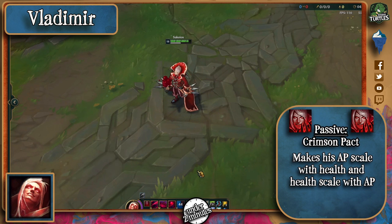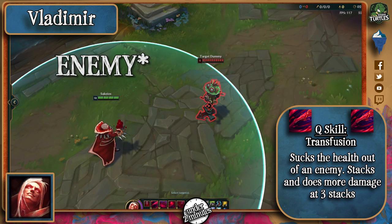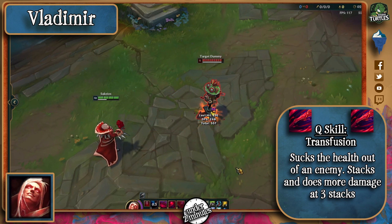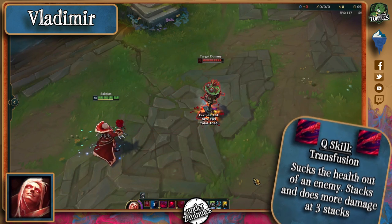Vlad's passive makes his AP grow with health, and subsequently his health grow with AP as well. When Vlad activates his Q, it sucks health out of a minion and heals himself. It also generates a stack of Bloodthirst, and at 2 stacks, Vlad gains Crimson Rush, which grants him movement speed and an increased Q when he casts it.